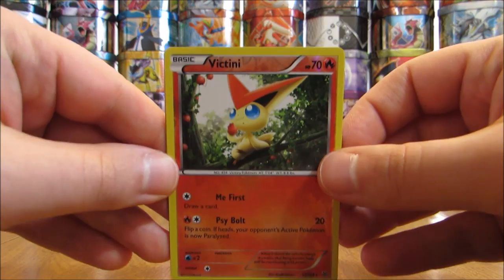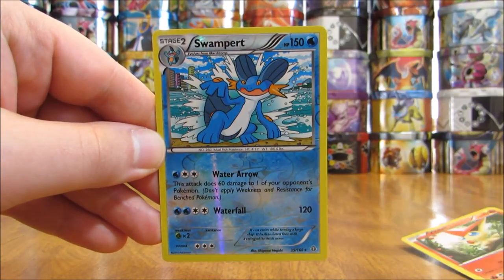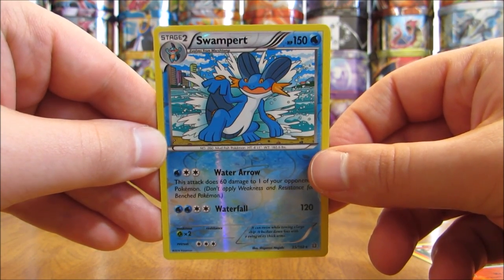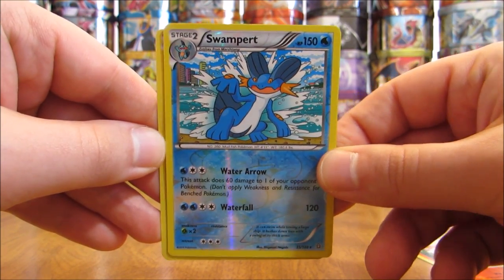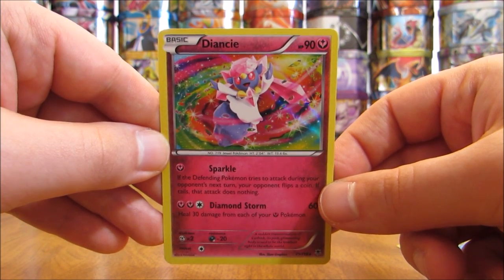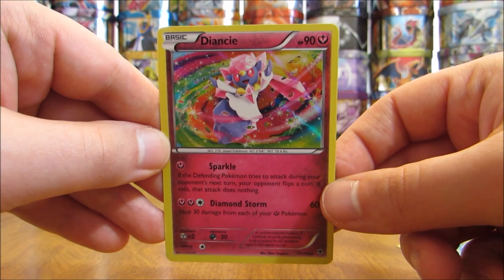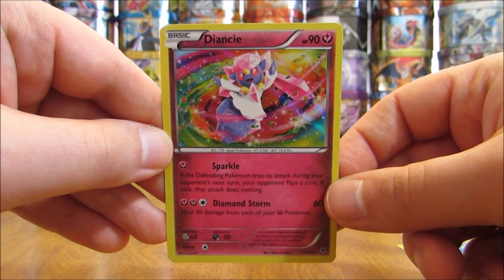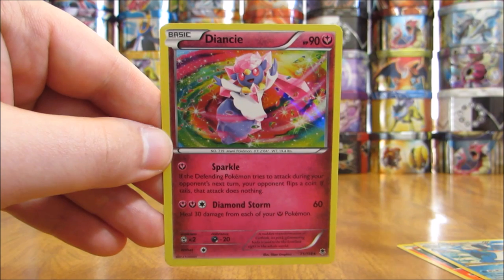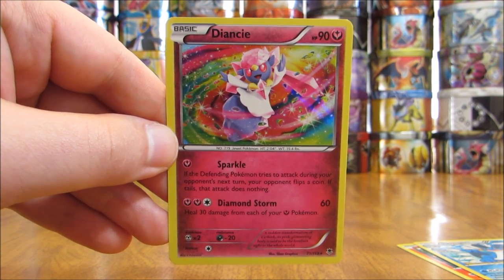I'll summarize my pulls: two rare Reverse Holos — Victini and Swampert. Pretty nice Swampert card; I'm a big fan of the Stage 2 Water Evolutions. The best card I pulled was the Diancie Holo card. Thanks everyone for watching. Before you go, check out all the links in the description of this video, including links to my blog, Facebook, and Twitter pages. Stay tuned for more videos. Thank you.